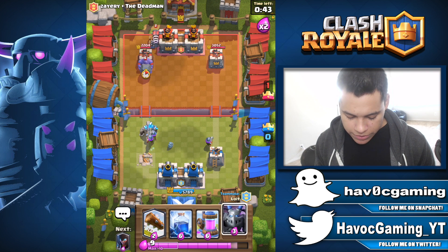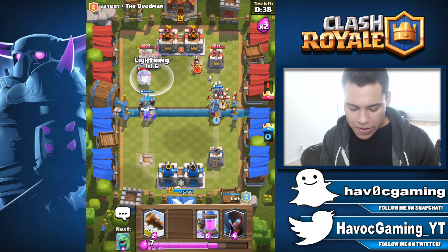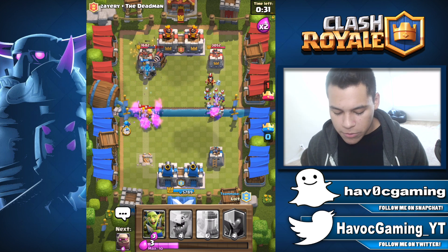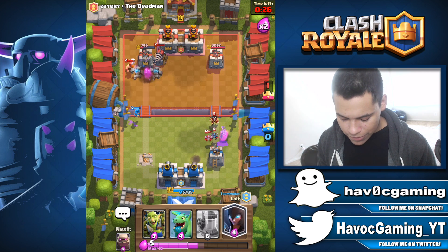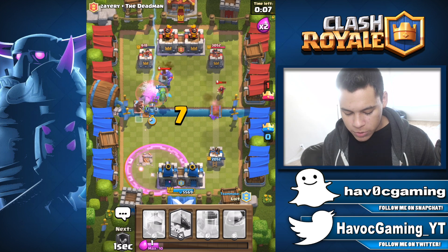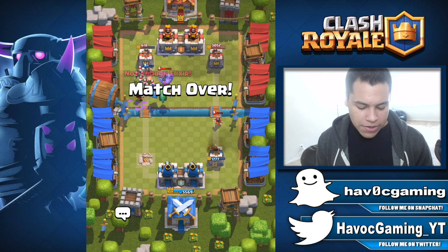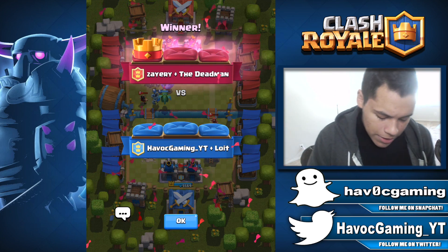Okay so three muskets here — they're gonna go ahead and drop a Sparky in the back. I haven't seen a Sparky in such a long time! Lightning should at least take care of the Sparky a little bit; it's not going to take it out entirely but the Golem splash should take care of it. We have a baby dragon with a goblin gang but unfortunately this match is not going to be a win. I wish I had my zap right now but either way they do have skeletons there, so pretty fair game — I am not complaining.